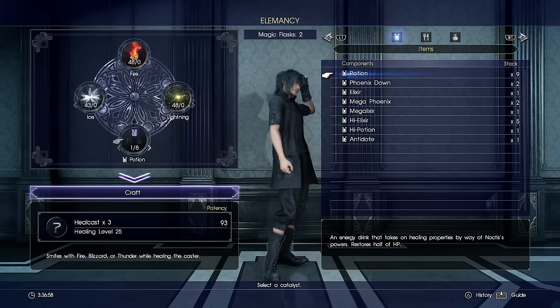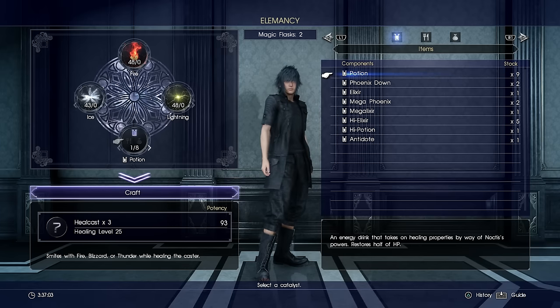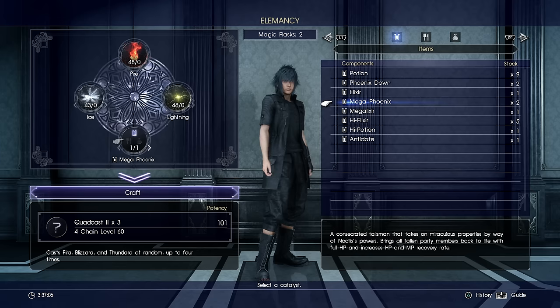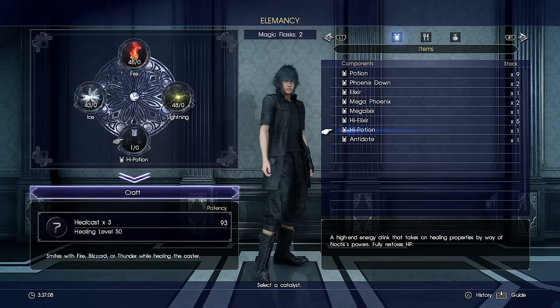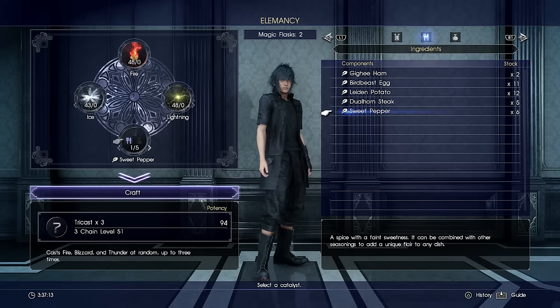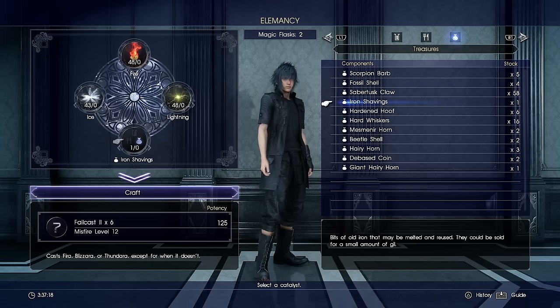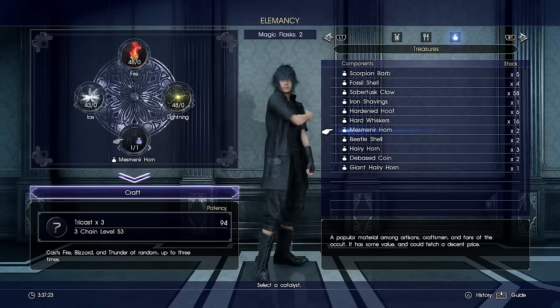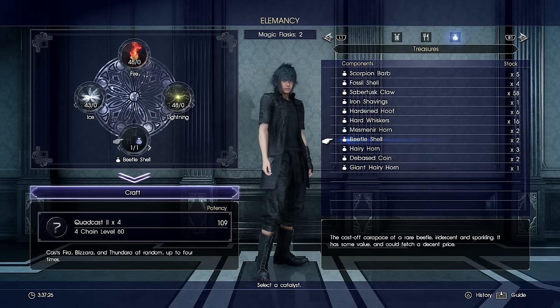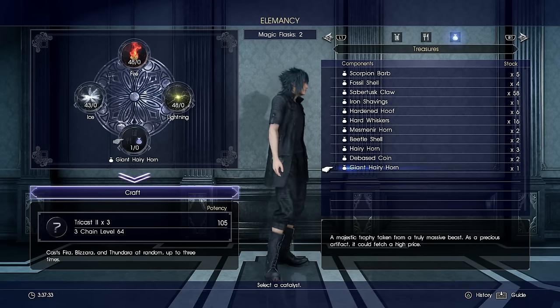From here I also want to put an item in, and in the bottom left it will tell you exactly what the skill is going to do. It changes with all of the different items you can put in. You can also use ingredients or treasures that you have found, and they really do make a huge difference depending on what you put in. As you can see, I've got things like quarter cast 2, dual cast, expiracast — loads of different options in here.